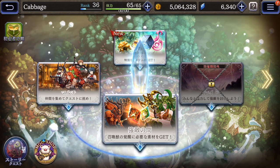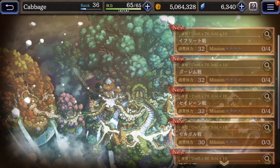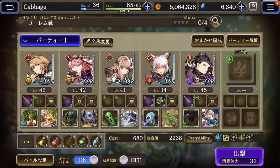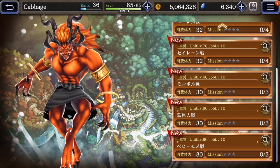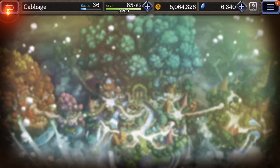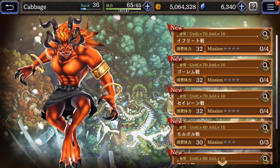And then here, these are the high-difficulty level quests. At the moment, it's mostly just Espers — like Ifrit, Golem, Behemoth, people like that. I haven't tried these yet. They have the recommended levels there, like level 60, job level 10. I'm not quite there yet.